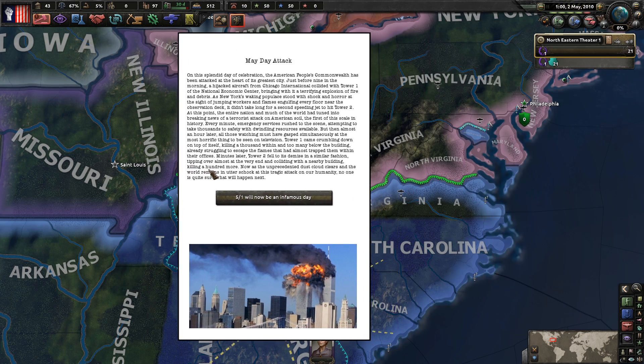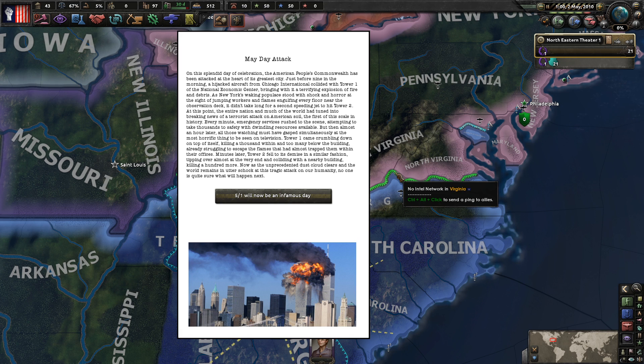The Mayday attack: 'On this day of celebration the American People's Commonwealth has been attacked at the heart of its greatest city. From just 4:09 in the morning a hijacked aircraft from Chicago International collided with Tower One of the National Economic Center in New York, bringing a terrifying explosion of fire and debris. A second jet hit Tower Two. The entire nation turned to breaking news of the terrorist attack on American soil - the first of this scale in history. Tower One came crumbling down, killing a thousand within. Minutes later Tower Two fell to the same demise.'